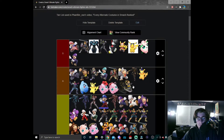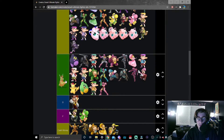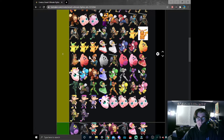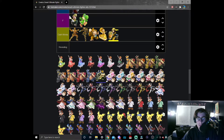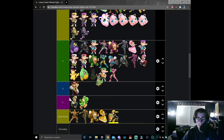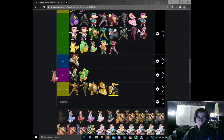Moving on to Daisy — the original Daisy, I'd say it's solid enough for a B tier. Green and yellow Daisy is not really a favorite; it reminds me more of the Kirby and Ness skins. I'd put it right around here in C tier. Red Daisy — I'd say it's around a similar situation with Peach.